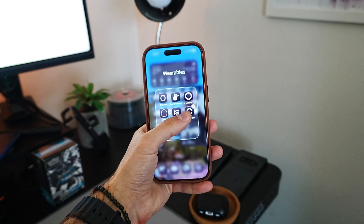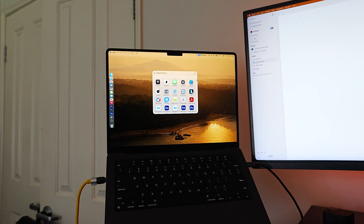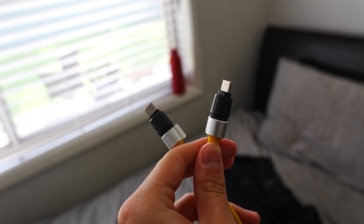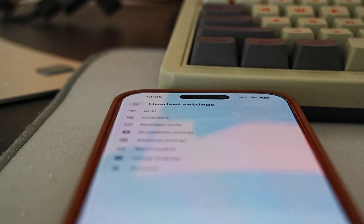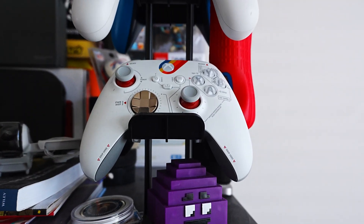To start, you'll need your MetaQuest, a phone with the MetaHorizon app, access to a computer that you can install programs on, a USB-C cable to connect your headset to your computer, and a MetaHorizon developer account. If you don't have one, don't worry — it's free and you'll be prompted to create one as we follow the steps here. You'll only need to do this once and you can sideload anything you want afterwards. You'll also want a proper Bluetooth controller, as the buttons on the headset don't register in GameNative as a controller.